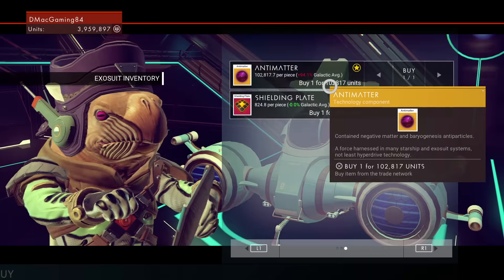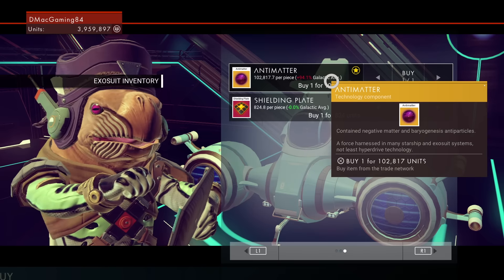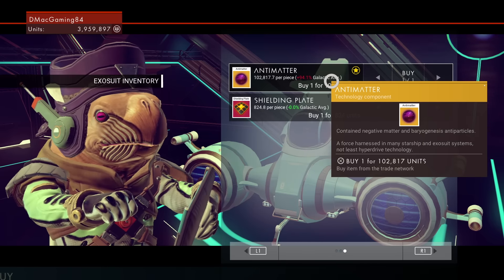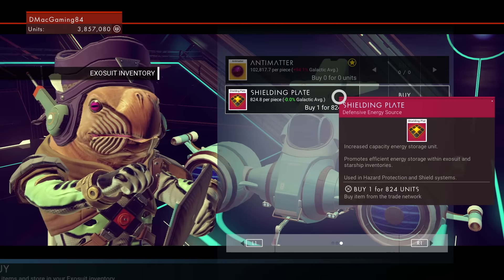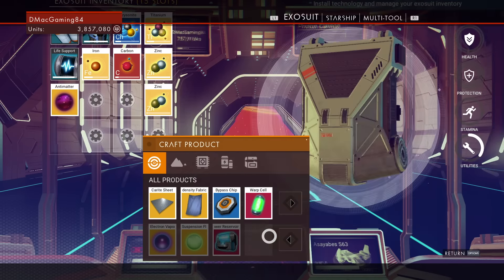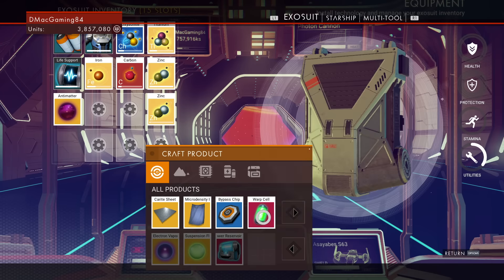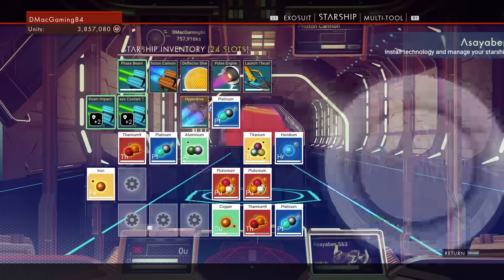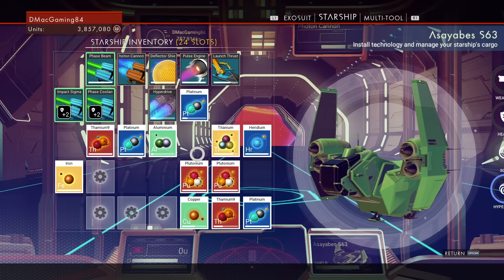The next thing you need is antimatter. I found one guy selling it at 100,000 units — I didn't care about the price because on my second account I have 3.9 million units. There were about eight or nine starships that landed in the space station and only that one guy had it. Once you have the antimatter you need to build a warp cell, which fuels your hyperdrive — all you need is antimatter and Thamium9.